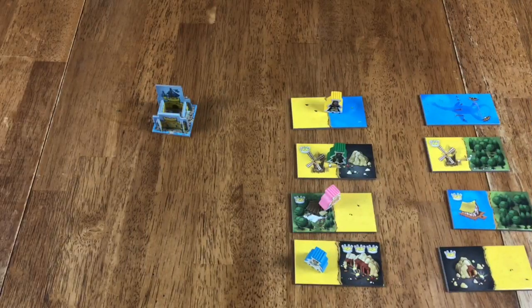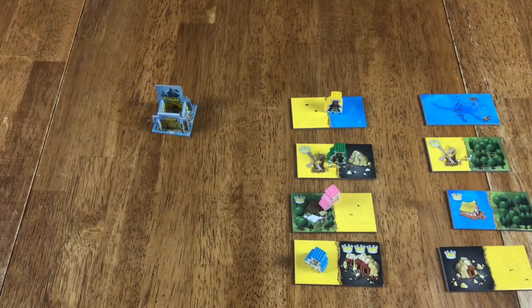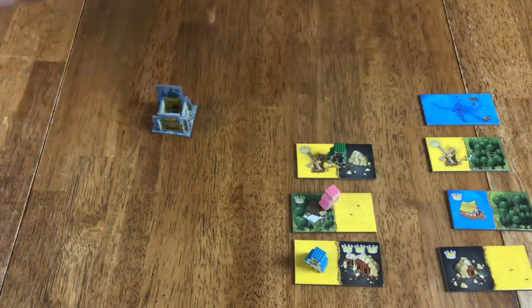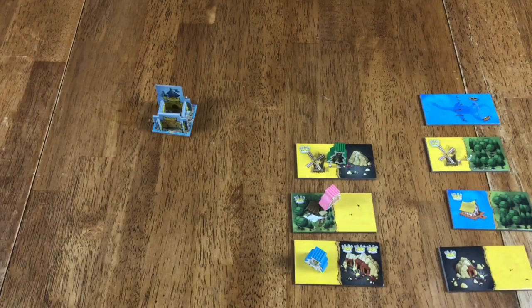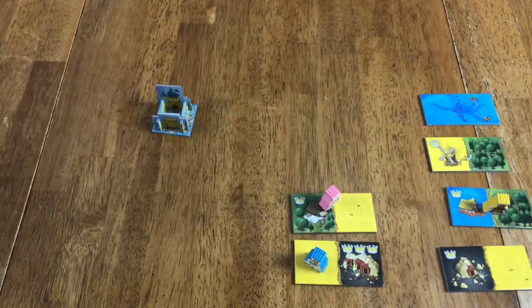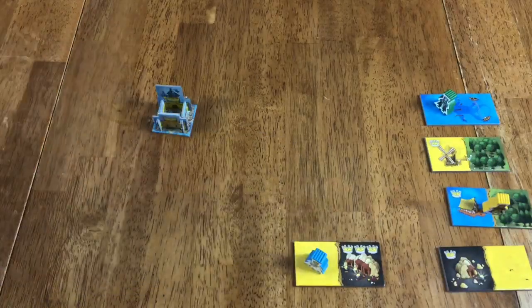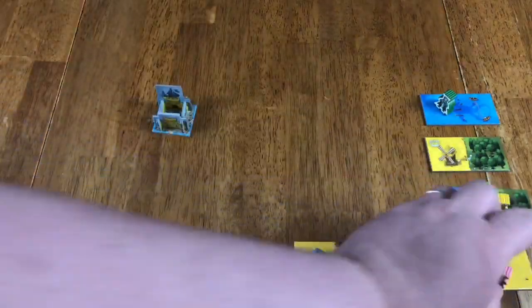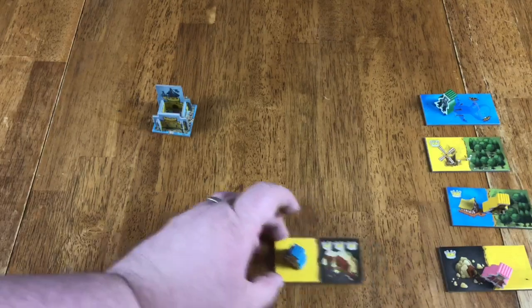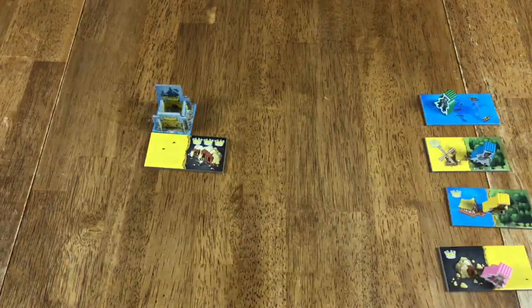Starting with the lowest numbered tiles — the ones at the top — you're going to draft those pieces and put them in your spot. But at the same time, you're also going to choose what you want your next tile to be from the next row. So the yellow player takes this and puts it over in their castle, then might choose this one. The green player does the same. We are the blue player, so we take this one, attach it to our board, and take the orders left over because we were in last place.